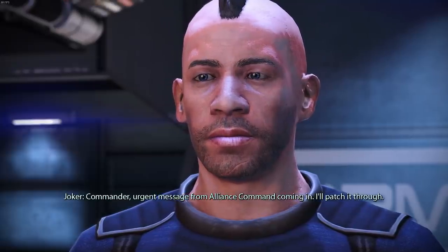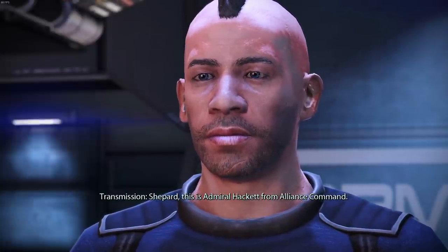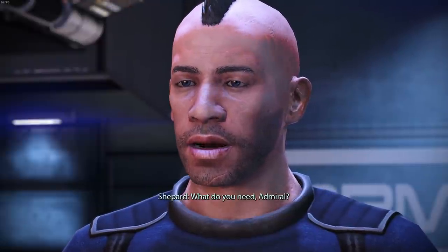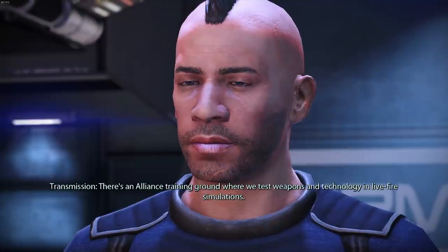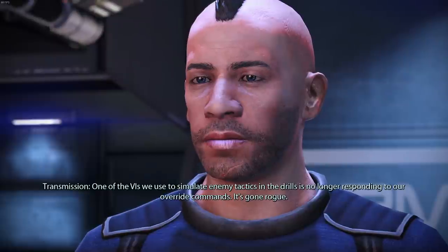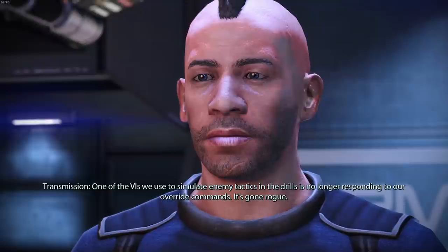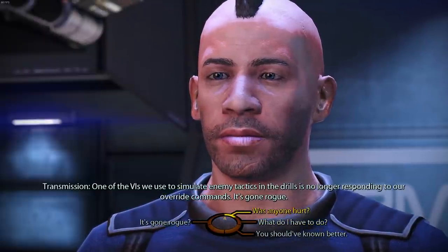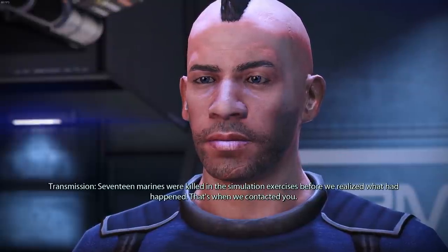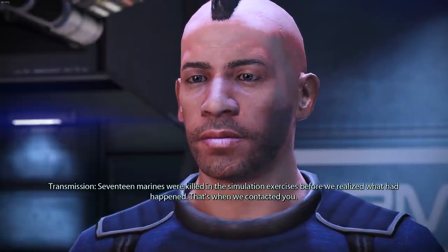Commander, urgent message from Alliance Command coming in. I'll patch it through. Shepard, this is Admiral Hackett from Alliance Command. We've got a situation here, and you're the only one that can handle it. There's an Alliance training ground where we test weapons and technology in live-fire simulations. One of the VIs we use to simulate enemy tactics in the drills is no longer responding to our override commands — it's gone rogue. Seventeen marines were killed in the simulation exercises before we realized what had happened. That's when we contacted you.